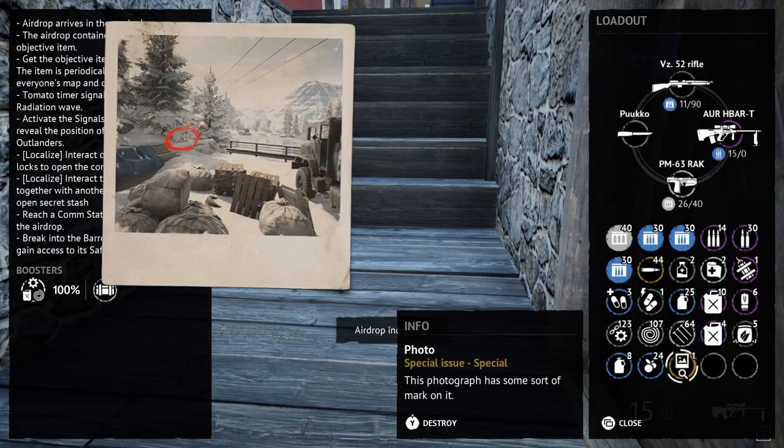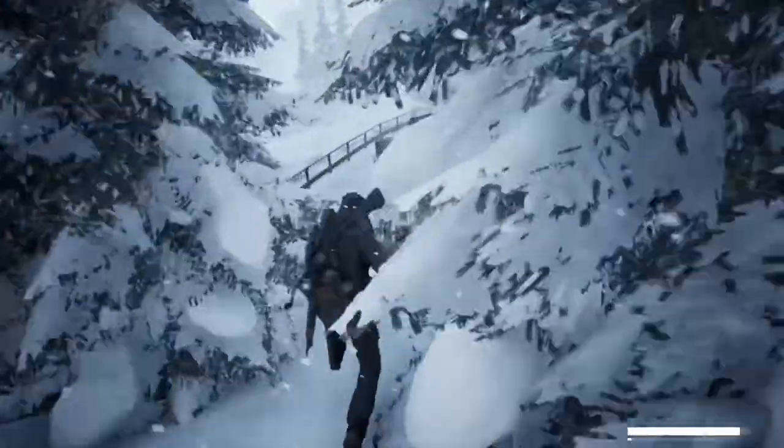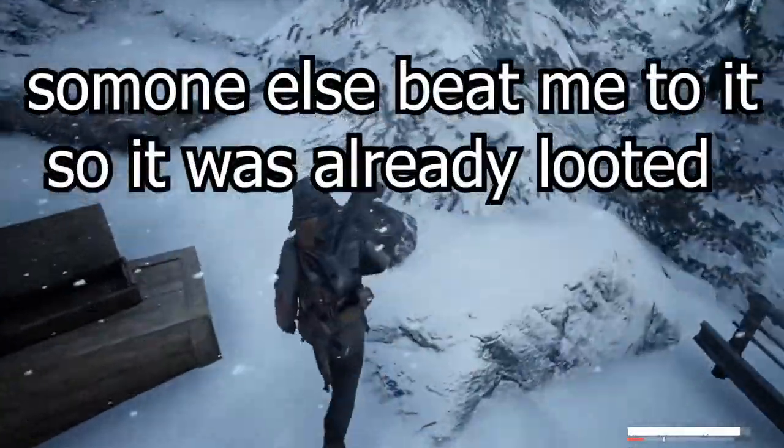Next is the cache. If you find any weird photos while you're looting, they point you towards the cache — a buried treasure underneath the ground that will give you decent loot if you can find it.